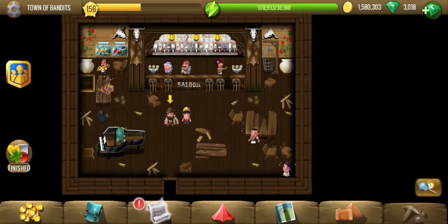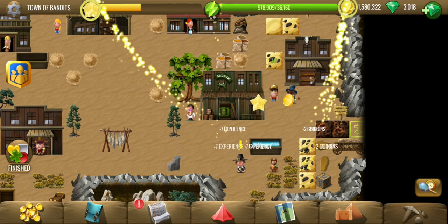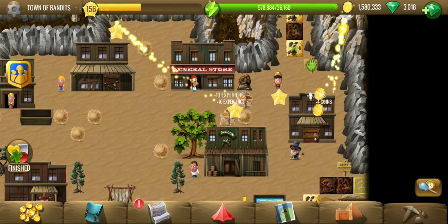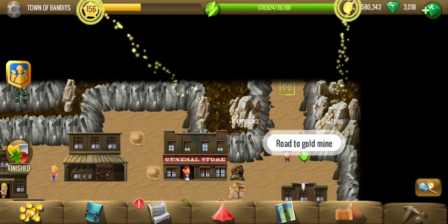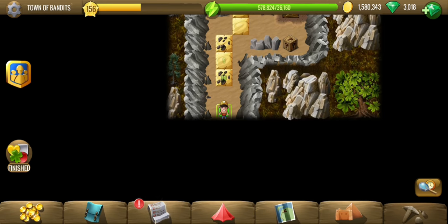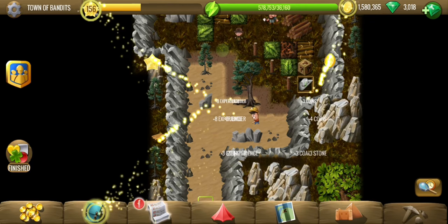Maybe we are giving it to one of the bandits, or somebody who is taking care of him, to make him surrender or anything like that. But we do need it in the future somewhere. Let's head to the gold mine to see if we can find anybody there — bandits and a gold mine, that is a perfect combination.